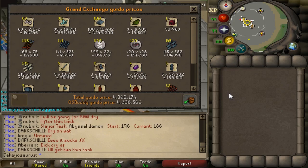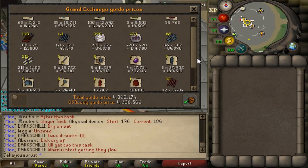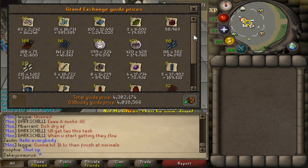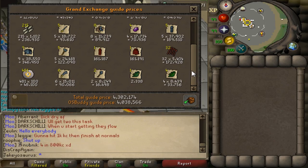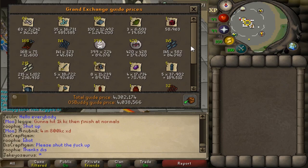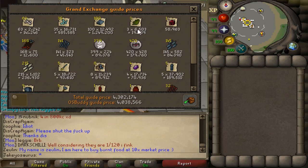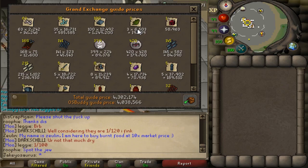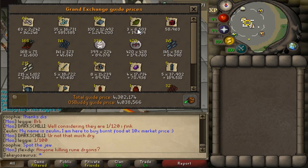I didn't get any uniques or a visage or anything. So if you added in the visage chance and all of the unique chances, it's probably like 2 or 1.5 mil an hour. These are pretty AFK. You don't need to use a cannon — this was using a cannon as well, so if you didn't use the cannon it would cost less and you'd probably get more GP an hour. Bearing in mind that skeletal wyverns are about a mil an hour as well — about the same. Rune dragons have a higher requirement but they have a teleport directly there, so it's a lot more AFK friendly. Wyverns aren't so much AFK friendly.